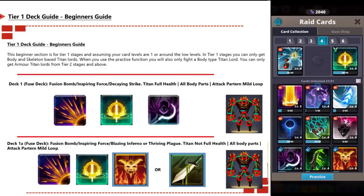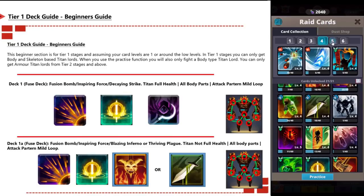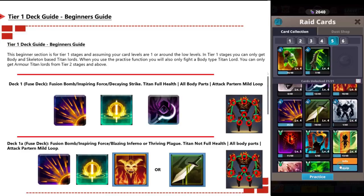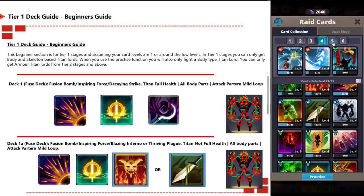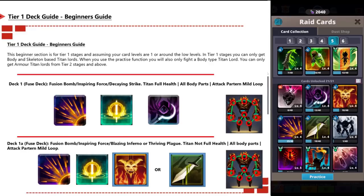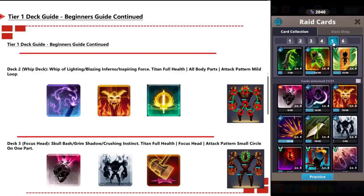Tier 1 deck guide: this section covers tier 1 stages where card levels are around level 1 or low levels. At tier 1 you can only face body or skeleton titan lords. Deck 1 is a fuse deck using Fusion Bomb, Inspiration Force, Decay, and Strike — use this when the titan lord is at full health on all body parts, with a mild loop attack pattern. Deck 1a is a variant swapping the last card for Blazing Inferno or Thriving Plague, used when the titan is not at full health.